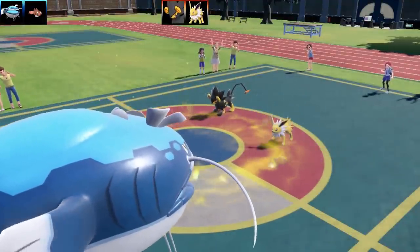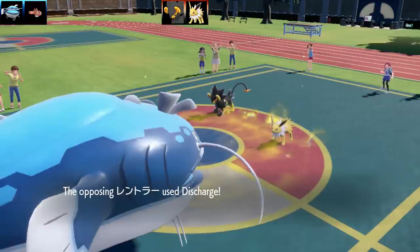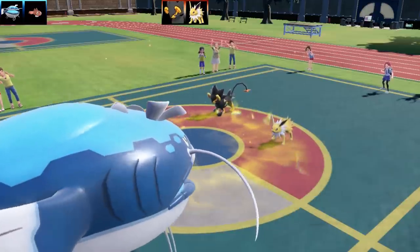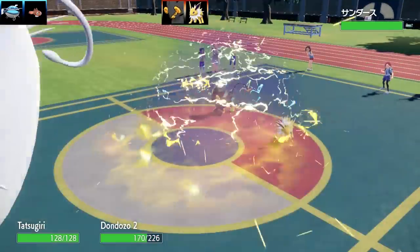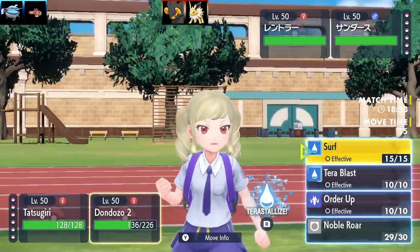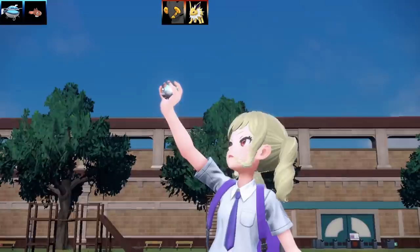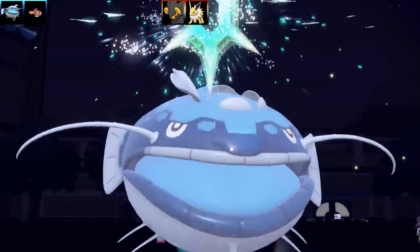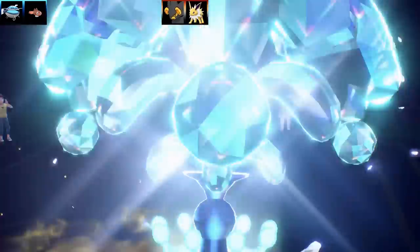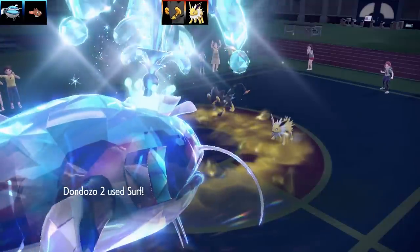I'm assuming the Luxray's probably going to use Discharge against me, to attack me and heal up the Jolteon. Here it comes, we've got the Discharge in the Electric Terrain, and the Jolteon has got Volt Absorb, so it's not going to be effective. Dondozo's going to get hit pretty hard, but it's a very bulky Pokemon after all those boosts. I've got Terra Blast and Surf on there, and I went for Terra Water Dondozo here, with max special attack and max speed Timid nature, so I was actually able to outspeed quite a few Pokemon.